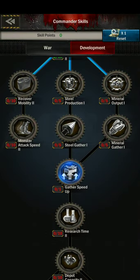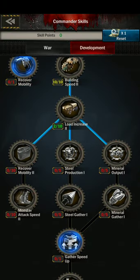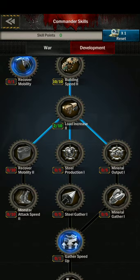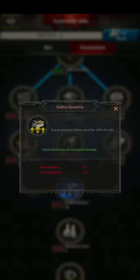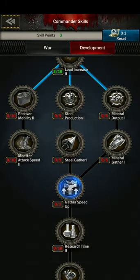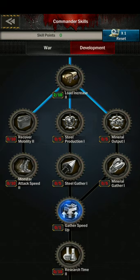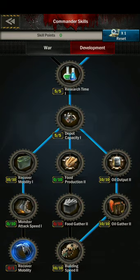In most cases production is not important to me on a main account, but it does make a huge difference, especially in your 24-hour harvest. Plus this is good for two hours — it gives you 100% production or gathering speed on top of the 50% you can already get in the store. You also win tons of them, and then you have your commander skills.